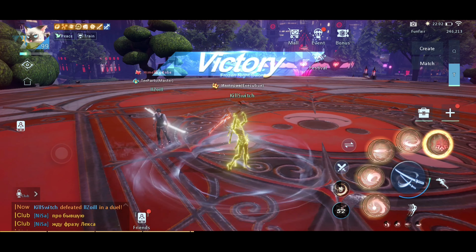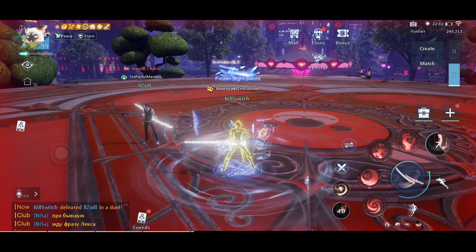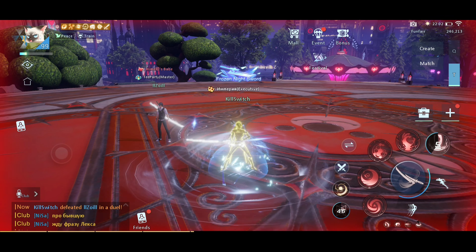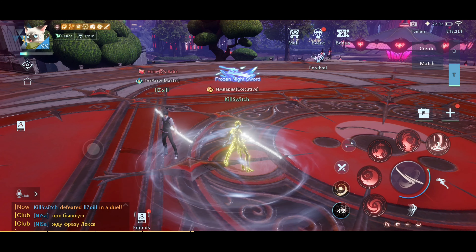Again, use Demon Rage like Zoi did — when you are dying — so you can have 10 more seconds and a chance to kill the enemy.